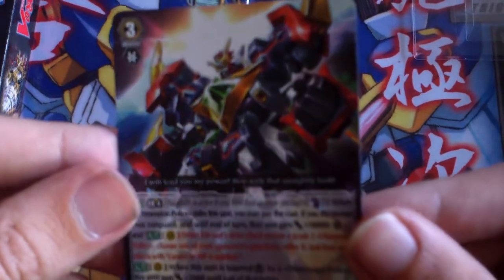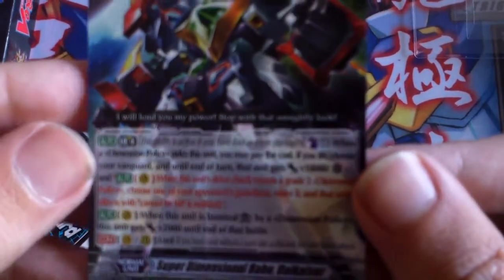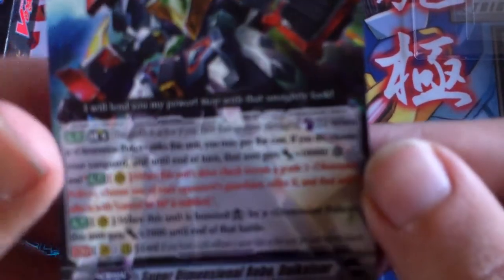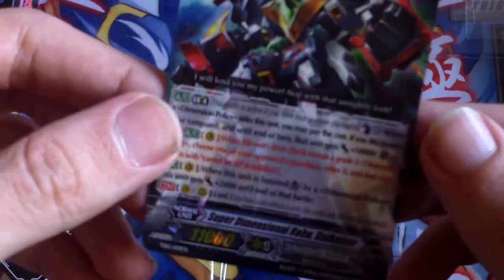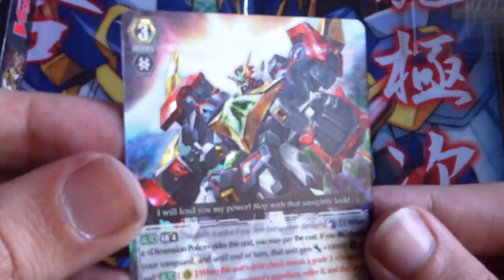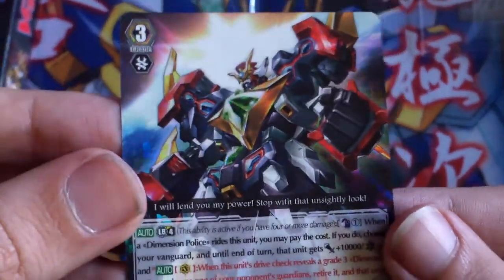You first get the one copy of the Super Dimensional Robo Die Kaiser, which is the new brake ride for Dimensional Robos. Its brake ride ability is: when a Dimensional Police unit rides on top of it, you pay the cost — Counter Blast one — and if you do, it gains 10k and one crit, and also the ability that when this unit attacks and reveals a grade three, you basically retire one of your opponent's cards in the Guardian Circle, and it includes Perfect Guards — and once it retires a Perfect Guard, it nullifies it. Overall it's a really good card, and I love the hollow pattern of it. It's really, really nice — there are little squares on it, which is actually pretty cool. First time I've seen squares.